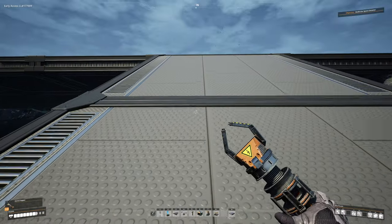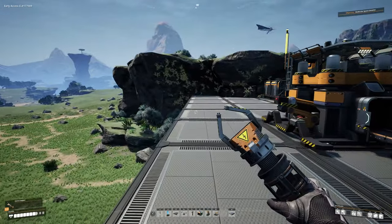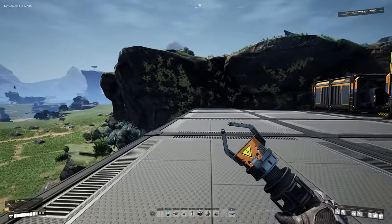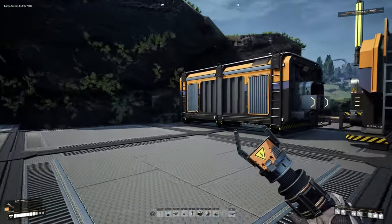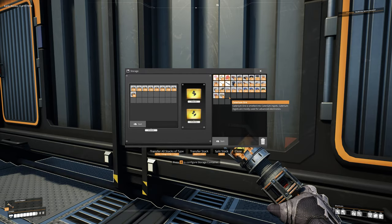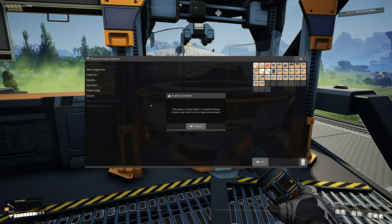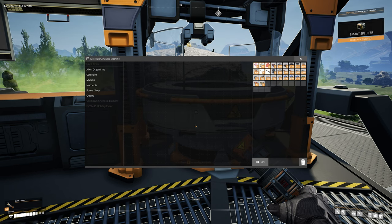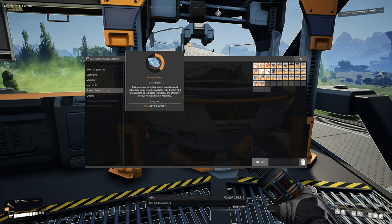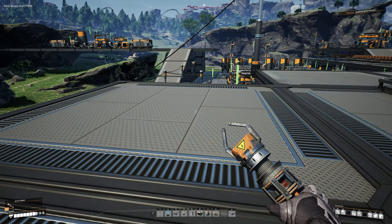While waiting for the MAM to complete, I went through two more miner cycles and got a total of 900 caterium — that's going to make a lot of quickwire. Let's go ahead and plop that all in there and head back to our research. Back at the MAM, we have now completed smart splitters! Fantastic — smart splitters are so nice, and I'm going to show you how to use them.